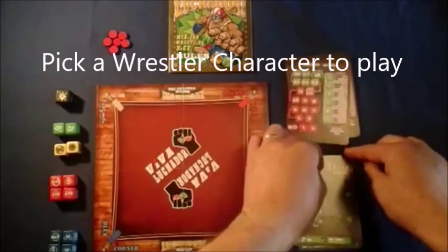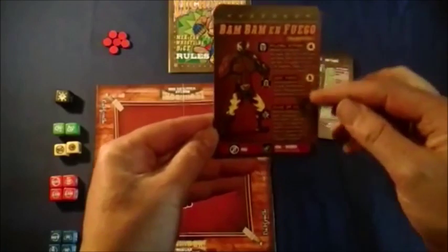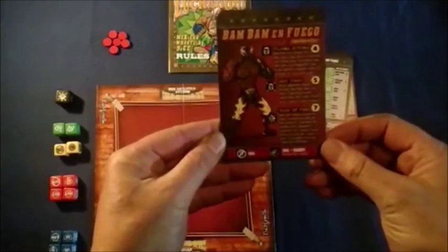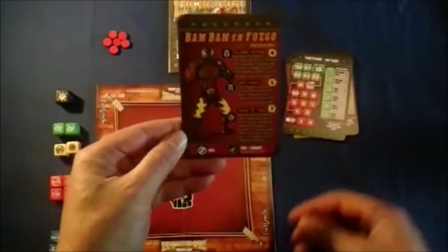The other cards are your Luchador Superstar cards. In the original game you had six of these. We are going to be adding a few extras into the new game. Each one of these cards has a Luchador wrestler on it. It has his name and it has his signature moves — what they do and how much damage they do.